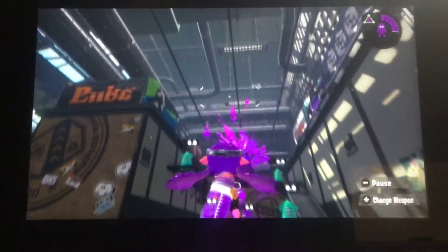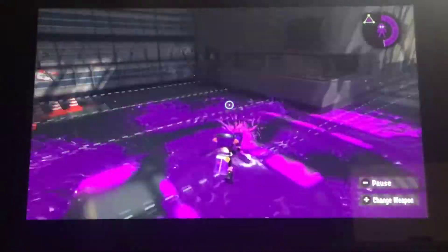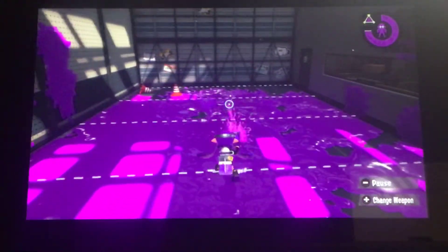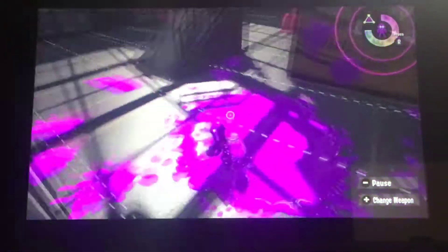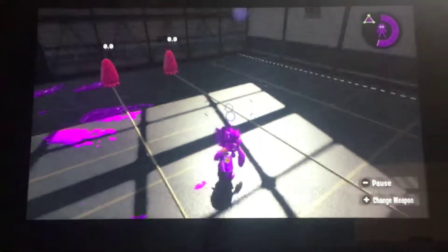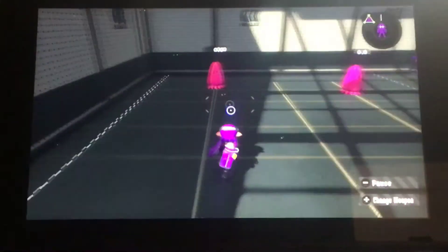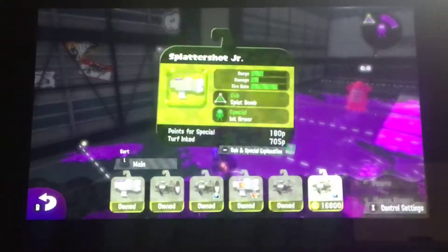First, the range. This is what you're getting out of range — it's a pretty good weapon. You have the Splattershot sub, throw ink. And you have ink armor as your special. It takes like two seconds to activate, but then you have some time with armor — it will deny one attack.